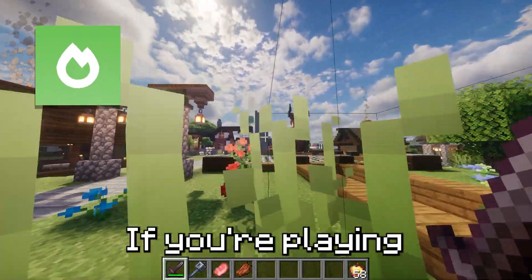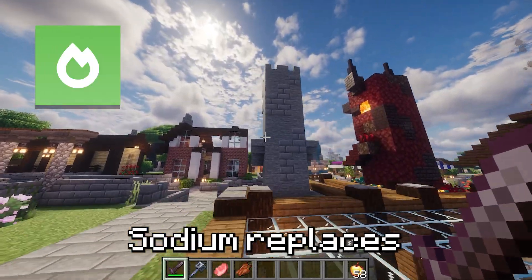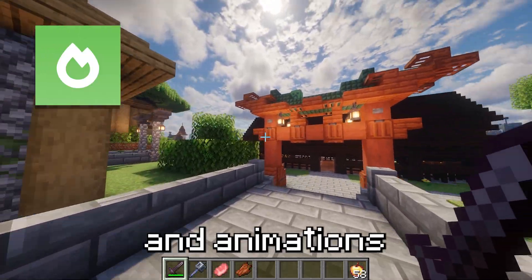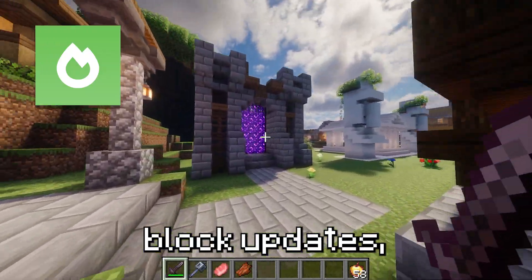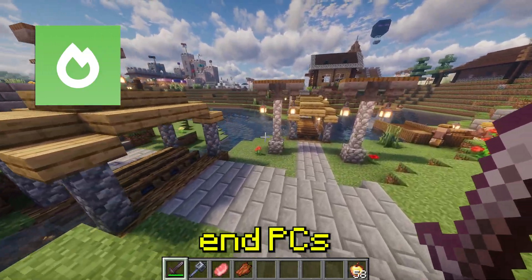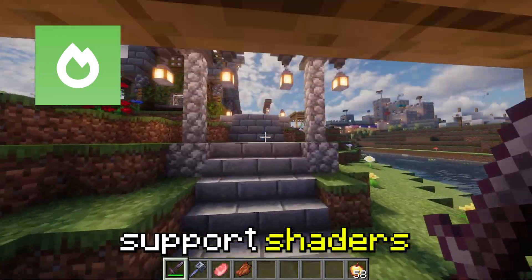First up, we have Sodium. If you're playing on Fabric, this is the best FPS boosting mod you can get. Sodium replaces Minecraft's rendering engine, making chunk loading, lighting, and animations way more efficient. It reduces lag spikes, improves how the game handles block updates, and even makes the game run buttery smooth on low-end PCs. Compared to Optifine, Sodium is usually faster, but it doesn't support shaders by default.